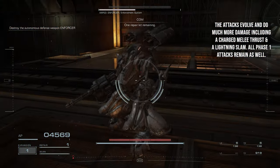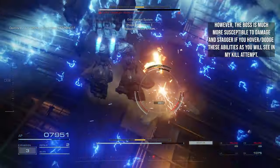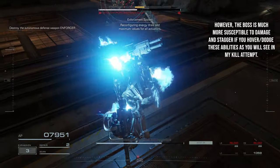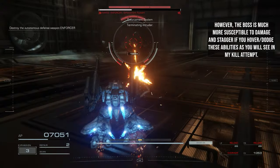All phase 1 attacks remain as well. However, the boss is much more susceptible to damage and stagger if you hover or dodge these abilities, as you will see in my kill attempt.